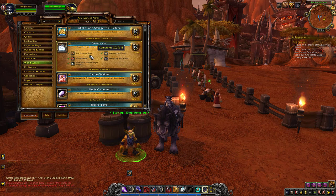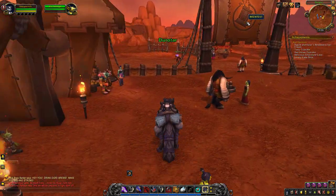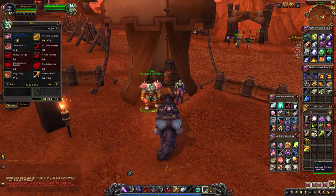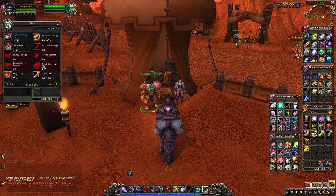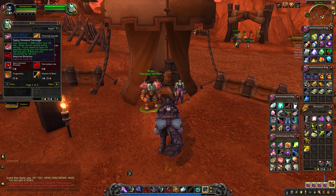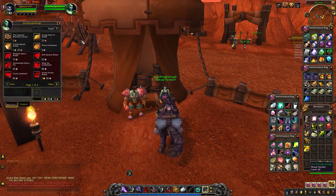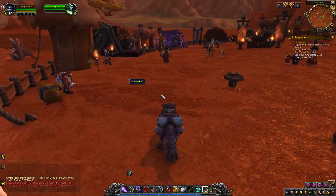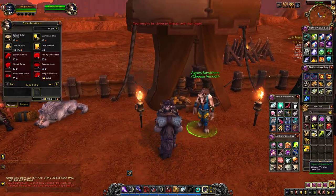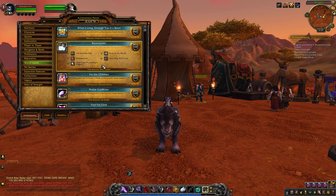The last achievement is the Brew Fest Diet, and you need to be level 65 for it because the food requires that level. When you enter the door, go right and speak to Brom. You need to buy the second, third, and fourth rows of food — the sausages — which require levels 15, 25, 35, 45, 55, and 65, so you must be at least level 65. You also need to buy the Essential Brew Fest Pretzel from Uta. Then go to the left side of the door, speak to Agnes, and buy her Special Onion Cheese. When you eat all of those foods you complete the Brew Fest Diet achievement.